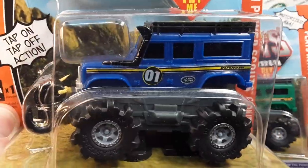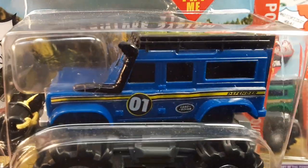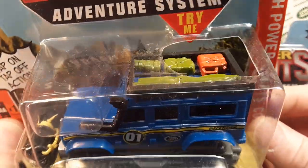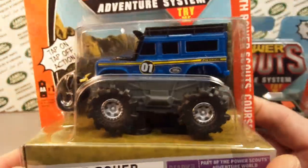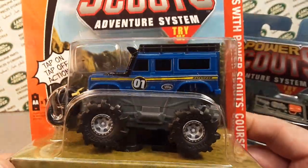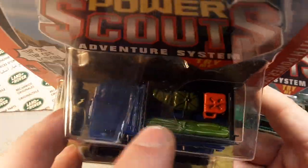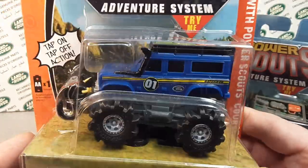I've got the blue one with a Defender on there — very nice, with a snorkel and big old tires on there. This is kind of modeled after the die-cast Defender 110 that they did. So this is all plastic, but it has the same configuration as the 1:64 die cast. They just kind of expanded and molded it in plastic.